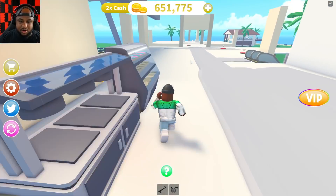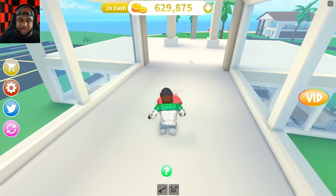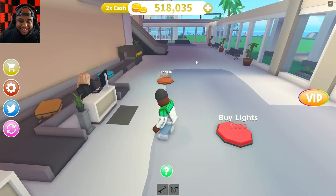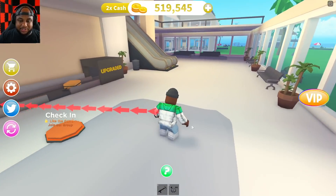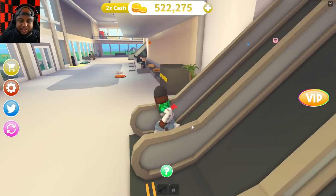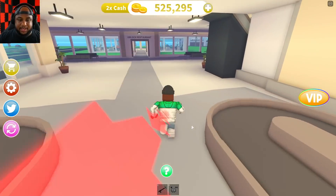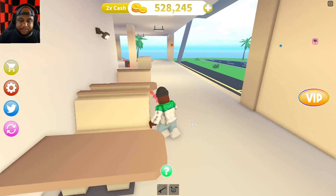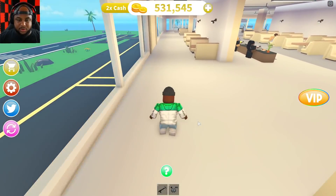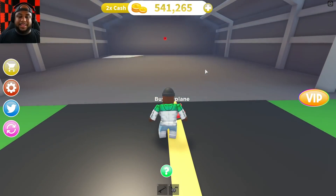Going up this escalator — it has a button and we're gonna expand the path. Buying the floor, food desk, register, and decorations. Expanding our floor — now we can get the windows, roof, some seats, railings. We got a soda machine — I'm loving it. Buying some seats, soda machine, and wall. Going down the escalator, wrapping around to buy some lights. Getting some chairs, floor, windows.